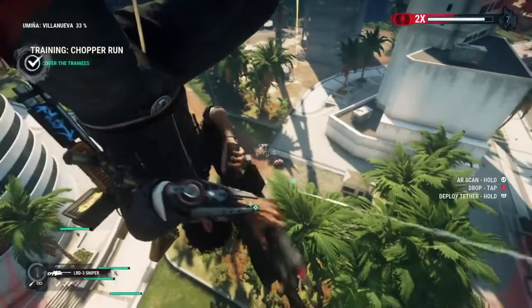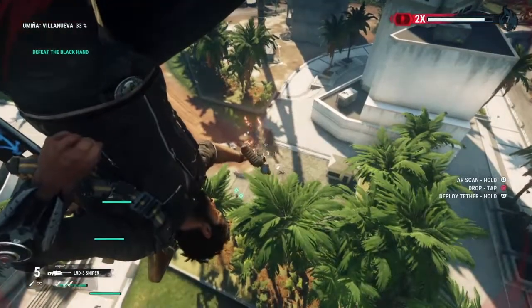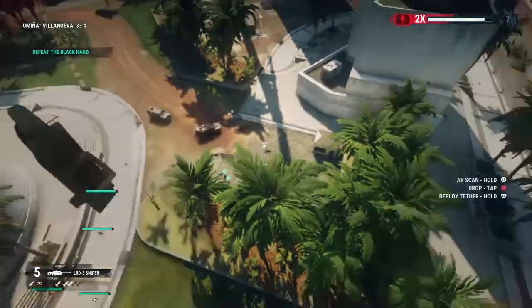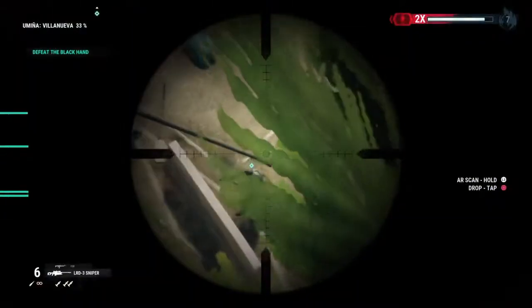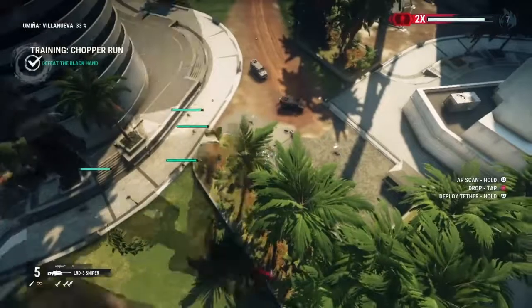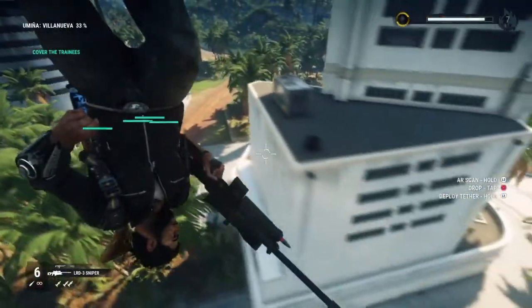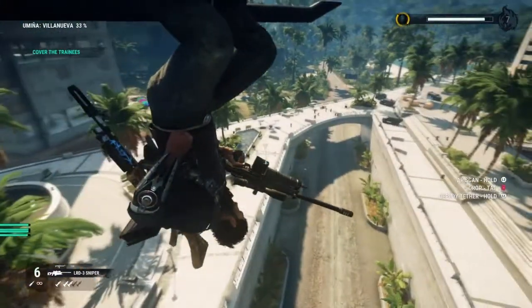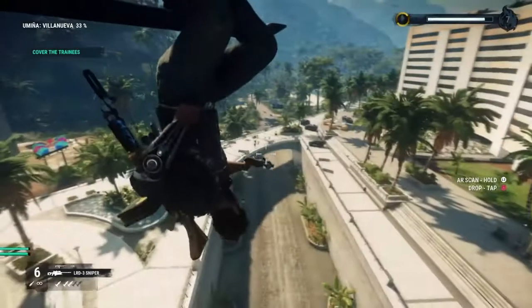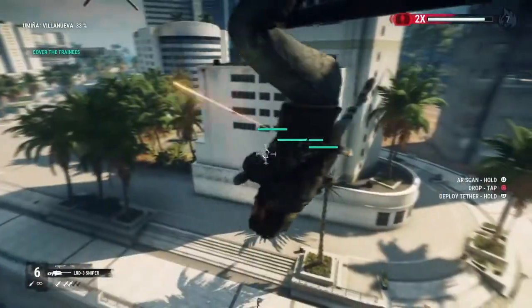Shoot the barrels there, which are explosive — you should do that instead of just trying to shoot the shield because you'll waste ammo. Here's the other set of enemies — just snipe them. There's the second wave done. You'll be covering them again, and the next set of enemies are right over here next to these black big SUV vehicles.